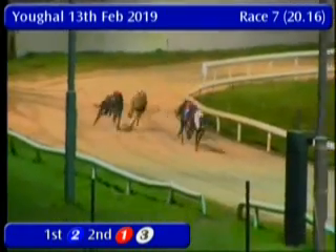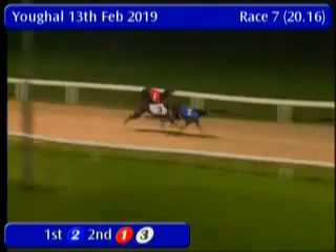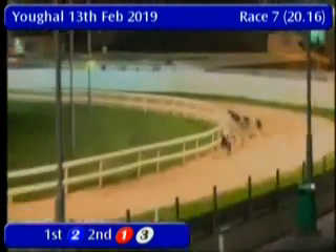2 is moving into the chase now and 4 on the outside. There is 3 in front, but here comes 2 switching wide for a challenge. 2 and 3 is the race towards the line — 2 is doing enough. The result looks like 2, 3, 1 in race number 7.